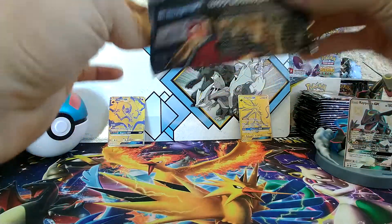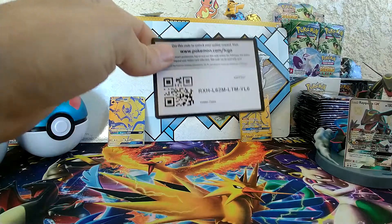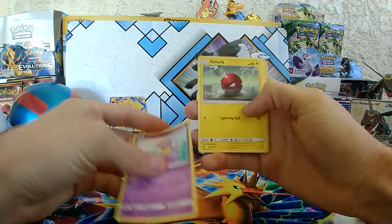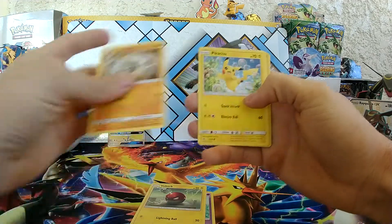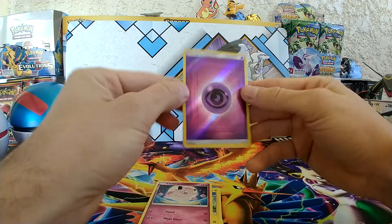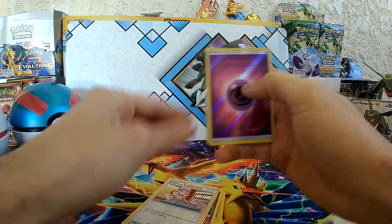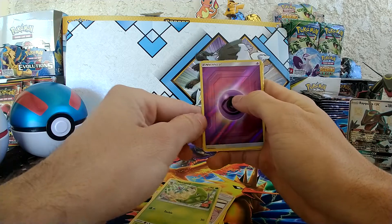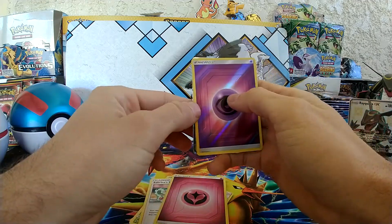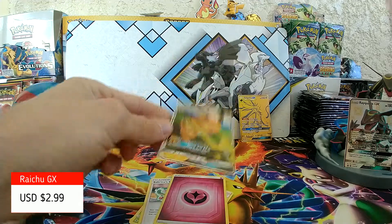Another perfect pack opening. We have Ekans, Voltorb, Geodude, Pikachu, Clefairy, and Reverse Psychic — nice. Coming from the rear: Pokémon Center Lady, Metapod, Sabrina's Suggestion, Fairy Energy. And a Raichu GX! That looks awesome.